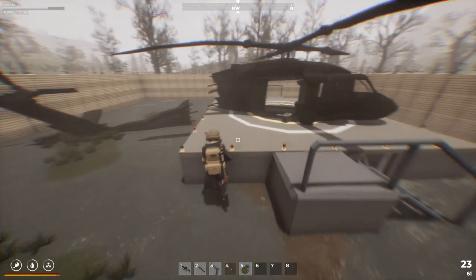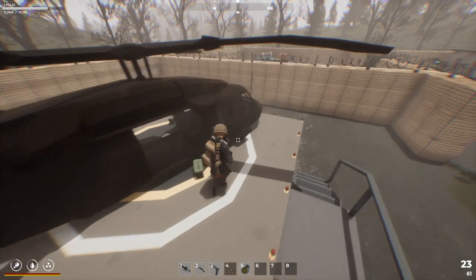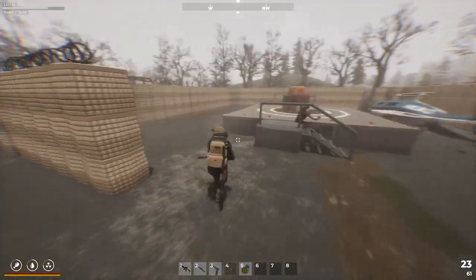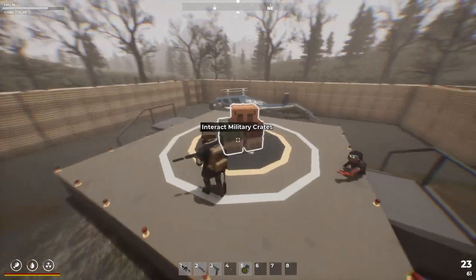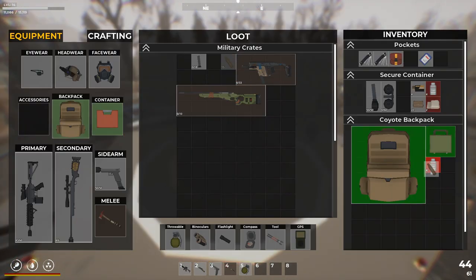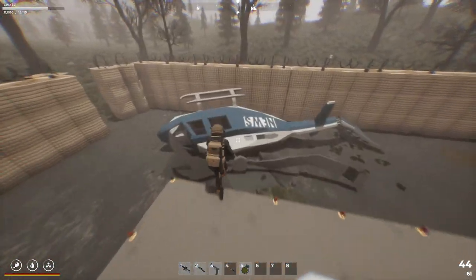At least now we can get up here and start looting. Ammo container with .762 rounds. I'm going to throw everything in that military container for the time being. We can't loot the heli. We got some .45 rounds and some 5.56 — yes, because we just wasted a whole bunch of 5.56. We got some bullet casings.